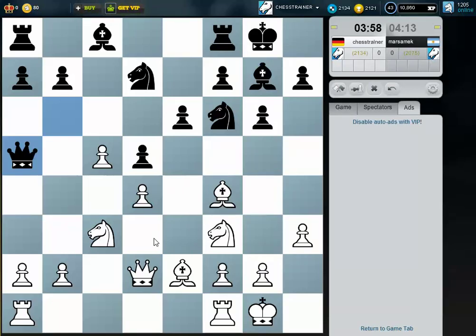Can I play b4? Or just play a3 and b4. If he plays Ne4, just take it — no problem, because my queen is protected. Yeah, I will play b4.